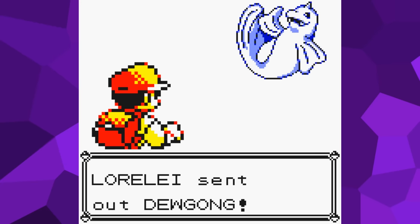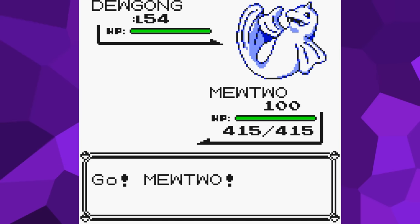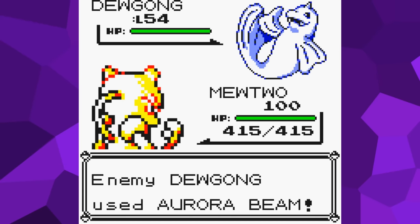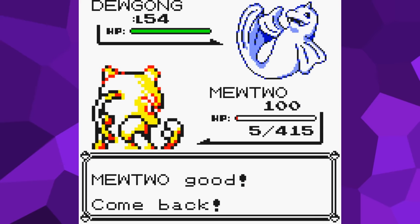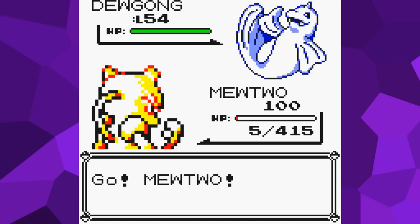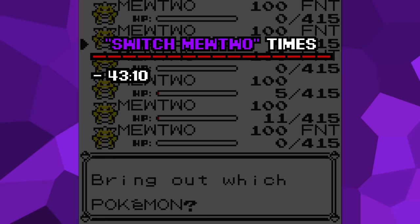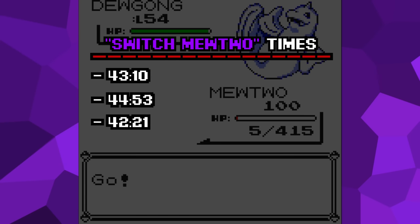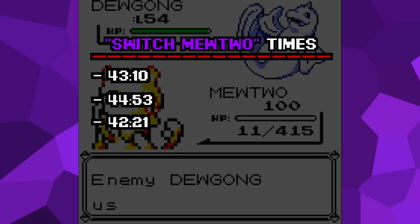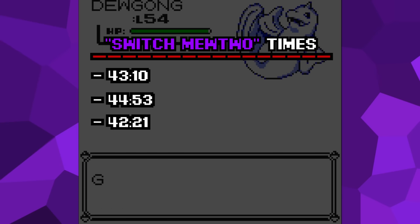Method two is spending every turn switching each Mewtwo into Dewgong's attacks until all of them faint. Switching out every single turn is incredibly tedious and requires the player to be more attentive. Even with animations turned off, the time it takes for the game to switch Pokemon adds up quickly. You also need to switch in a way so the final Mewtwo is left with low HP, so you don't risk having it use too many stall moves once there's nothing left to switch to. The first attempt at this method took 43 minutes and 10 seconds, the second was 44 minutes and 53 seconds, and the third was 42 minutes and 21 seconds. Since this clearly takes much longer than method one, there is no reason to ever go with method one unless we can make adjustments to make it take even longer than method two.